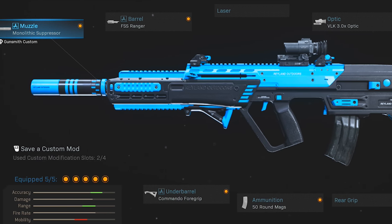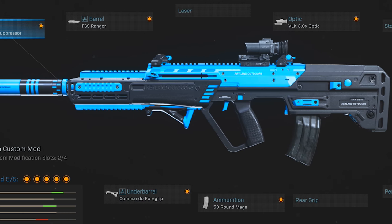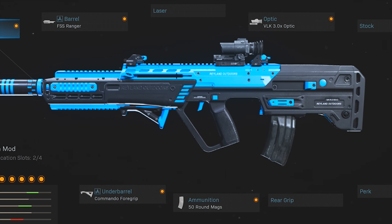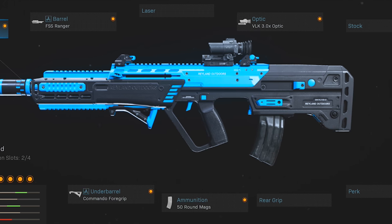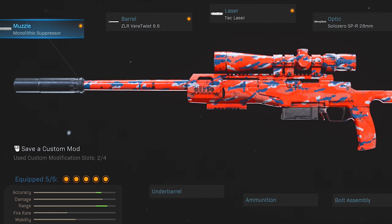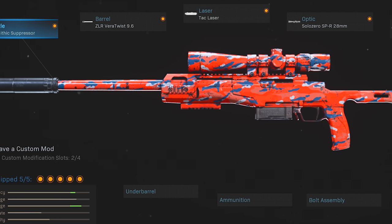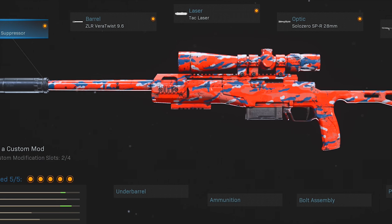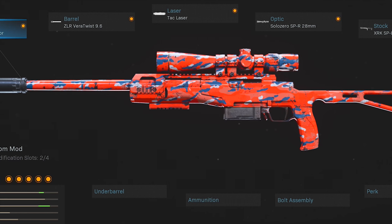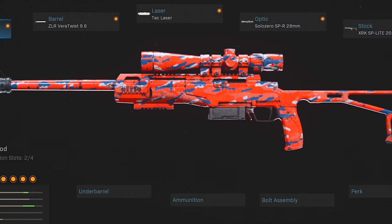On the RAM-7, the most common setup consists of the Monolithic Suppressor, the Ranger Barrel for better range and control, the Commando Foregrip for better control, the 50-round mags for easier finishes and squad wipes, and finally the VLK 3x optic for better visibility and control. On the SPR, most pros are running the Monolithic Suppressor, either the 9.6-inch barrel or the 26-inch barrel depending on whether you want a faster setup or more range, then the Tac Laser for speed and stability, and the Solo Zero SPR 28mm scope.